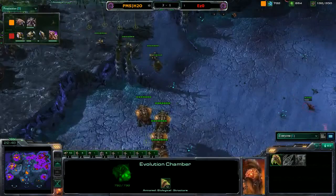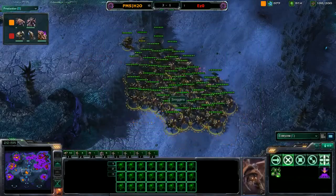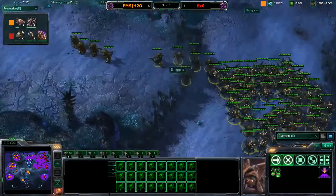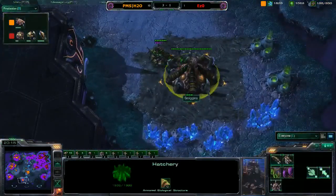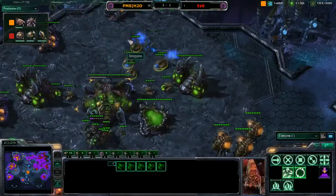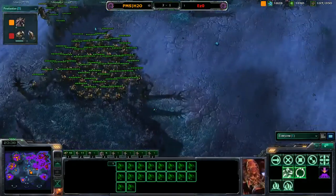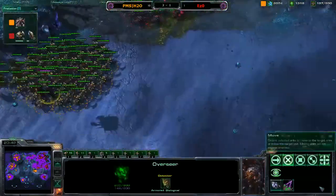There goes the infestation pit — he clicked on his evolution chamber to get some upgrades, and right after his infestation pit went down. He's dancing around that changeling trying to figure out how to attack it, and he does kill it off. Smegans' fourth base is up now with the queen already at it. He'll probably move one wave of drones over there — he's fully saturated at his natural, his main, and his third, with about five drones left at his main.